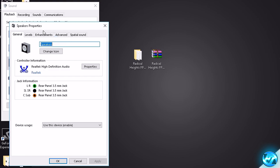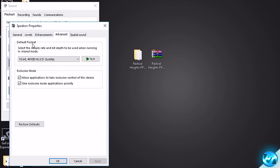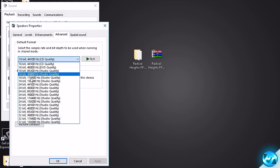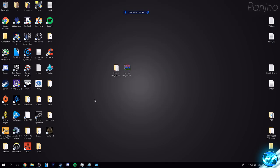To apply these changes, go to the Enhancements tab, go to 'Disable All Sound Effects' and make sure it's checked. Once done, press Apply. Then go to the Advanced tab. This time go to the Default Format, click the drop-down menu, scroll all the way to the top and find '16 bit, 44,100 Hz (CD Quality).' Make sure that's selected, press Apply, then press OK and OK again. That optimization has now been applied.